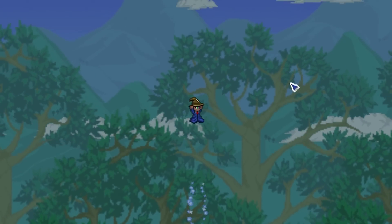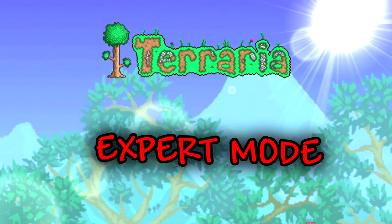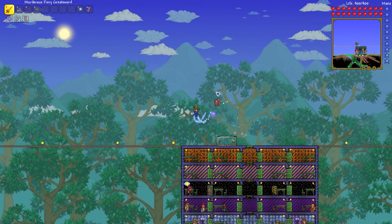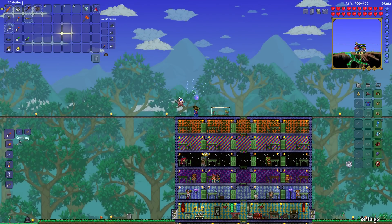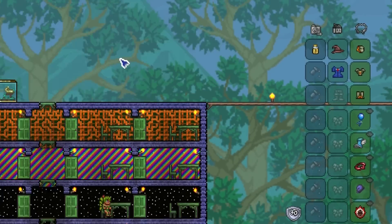Hey, it's out here, back playing more Terraria 1.3 Expert Mode! As you can see, I've got myself a little Imp right here. He's my new minion, which I've crafted from Hellstone. I also have the Greatsword, the Fireroot Greatsword, Ham Axe, and full Molten Armor. Oh yeah.